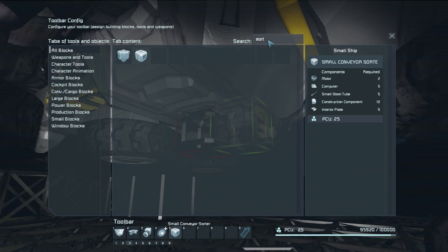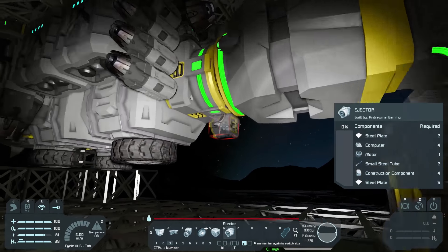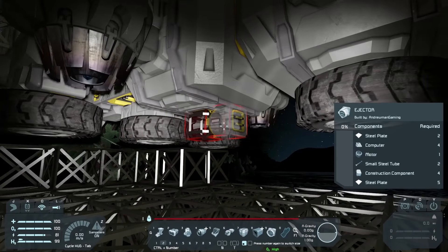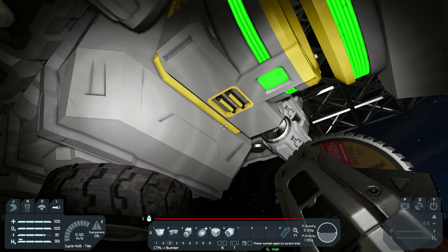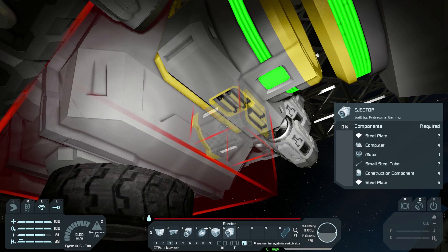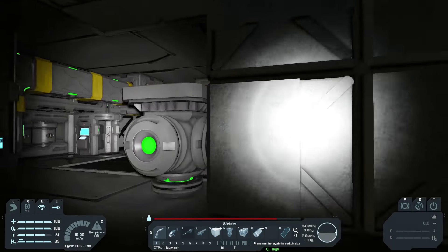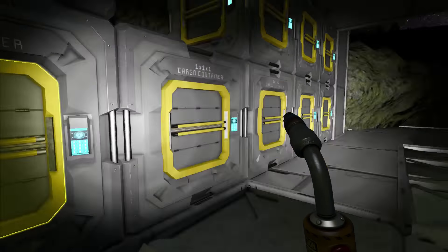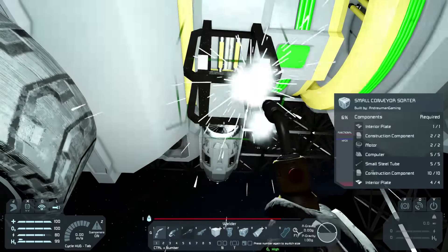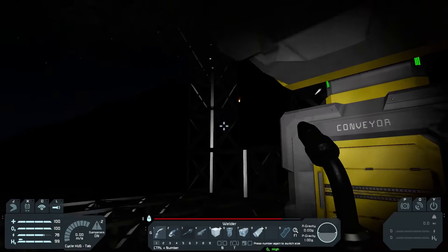We're going to add a conveyor sorter and an ejector. This is what I do for every mining ship — the ejector ejects all the stuff we don't want. It's very necessary to have on a mining ship. We can only have one sorter which is a bit annoying. It's going to sort materials downward, and we need computers and small steel tubes — five of each. This is going to take a long time; we're in for a bit of a wait.